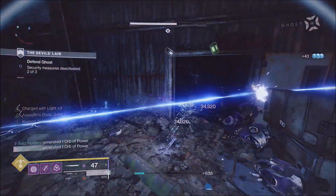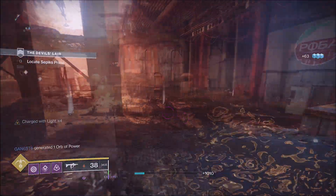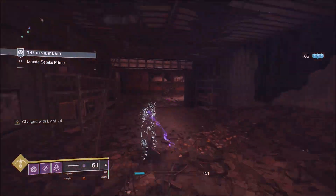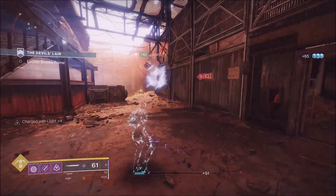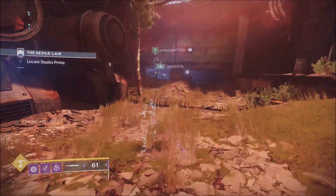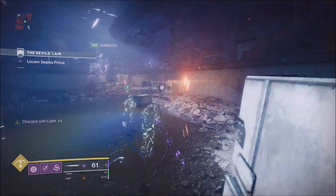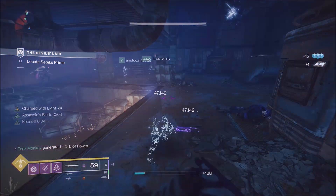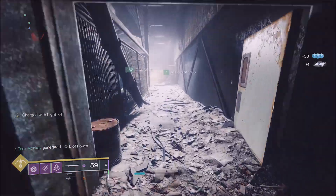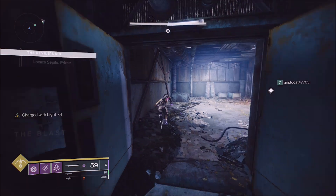It doesn't make you invisible to the PvE world — enemies still see and shoot at you. But if it happens in Crucible, you do look just like that to the other team. I've had several Crucible matches where somebody on the other team had this going on, and it was hard to see them — almost like they were using Hunter invis. This started happening as soon as Season of the Splicer; it did not happen in previous seasons.